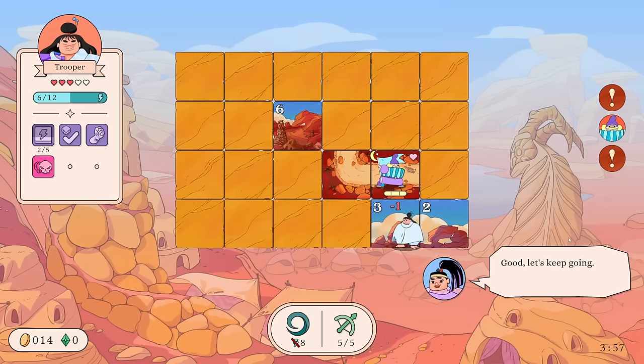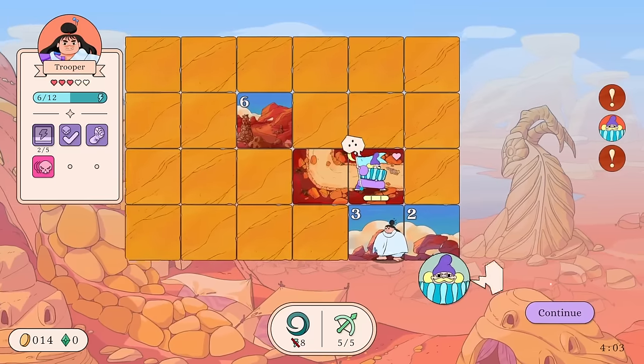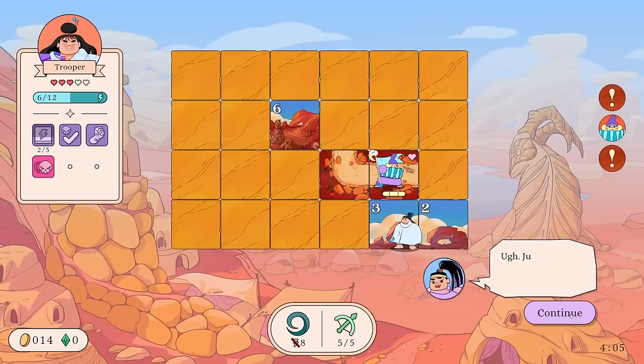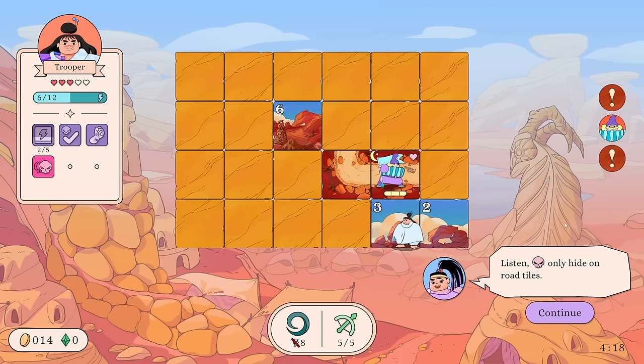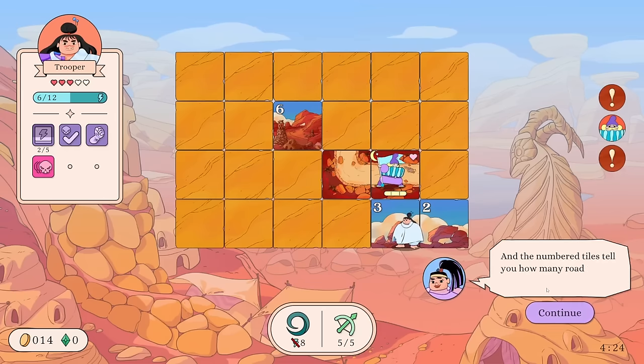We bonked into a hidden enemy and lost a health. Stepping on a hidden enemy does that. The tutorial explains: enemies only hide on road tiles, and they won't attack for four more turns — it'll count down and then turn red to indicate they're about to attack.